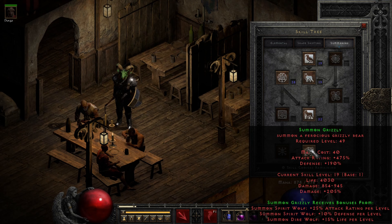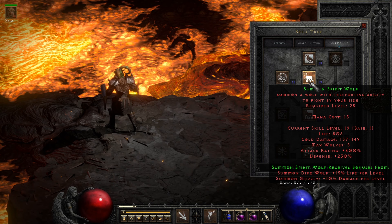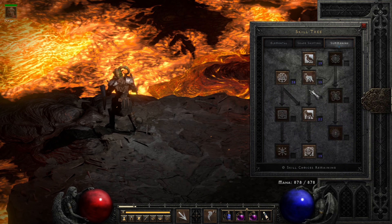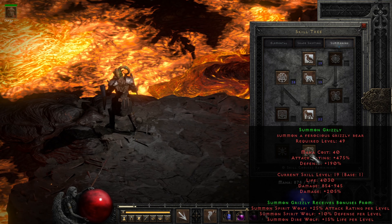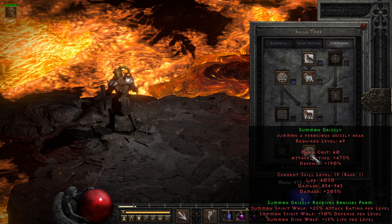So to quickly review: one point into Arctic Blast, fully maxing everything below that — that's 81 points — nothing in shape shifting, and then one point into each of the middle parts of the Summoning Tree, then every other point into Oak Sage till it's maxed, with your few remaining levels going into Summon Direwolf. A brief note on the Summoning Tree: these synergies benefit not only from hard points but from soft points as well, making everything from Summon Grizzly to Summon Direwolf to Summon Spirit Wolf true one-point wonders in this build.